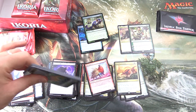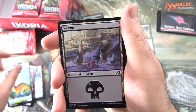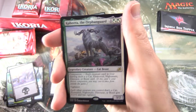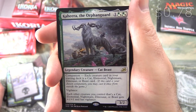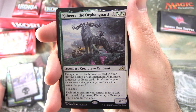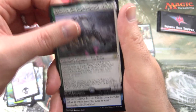So we are in good shape, I will say. Next up we have a Beast token, Swamp, and a Foil Island - put that up there with the foils. And Kaheera, the Orphan Guard - Legendary Creature Cat Beast, 3/2 for 3. It has Companion: each creature card in your starting deck is a Cat, Elemental, Nightmare, Dinosaur, or Beast card. It has Vigilance, and each other creature you control that's a Cat, Elemental, Nightmare, Dinosaur, or Beast gets +1/+1 and has Vigilance.